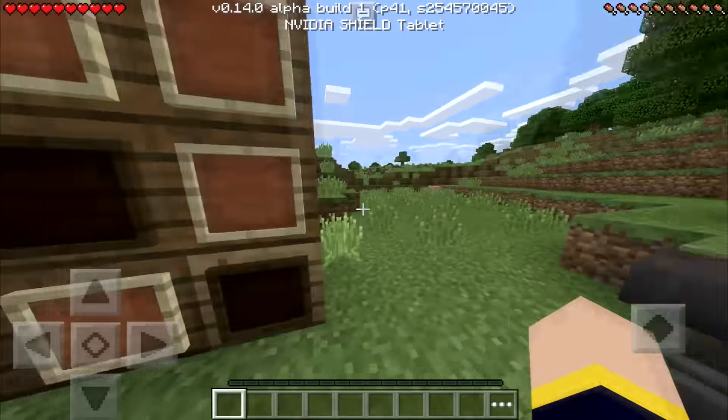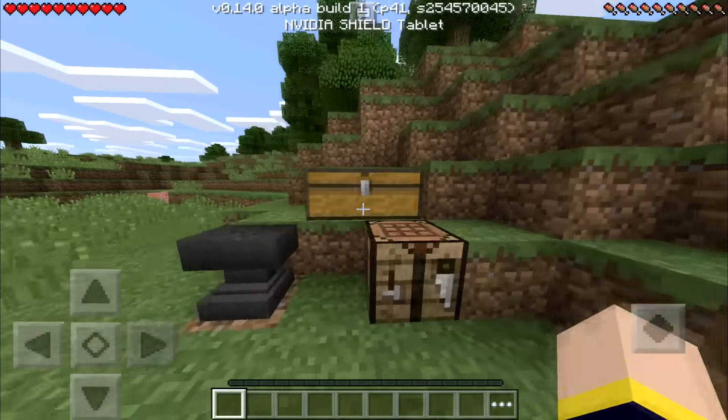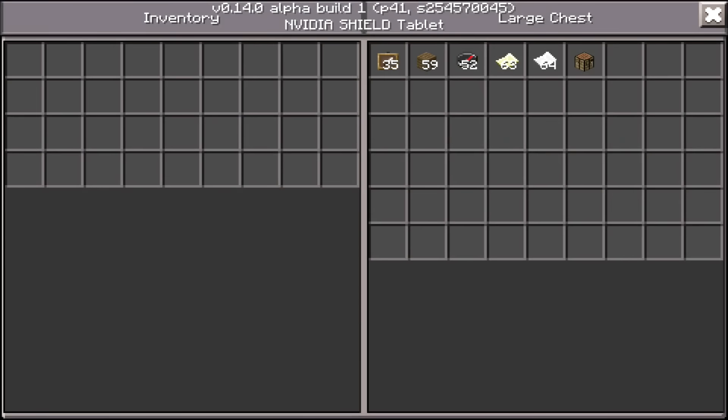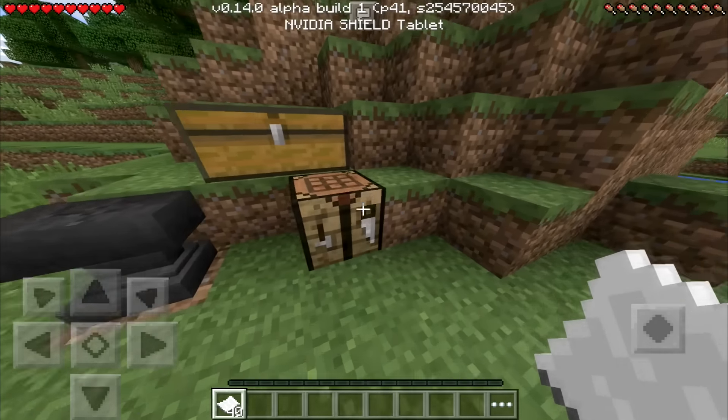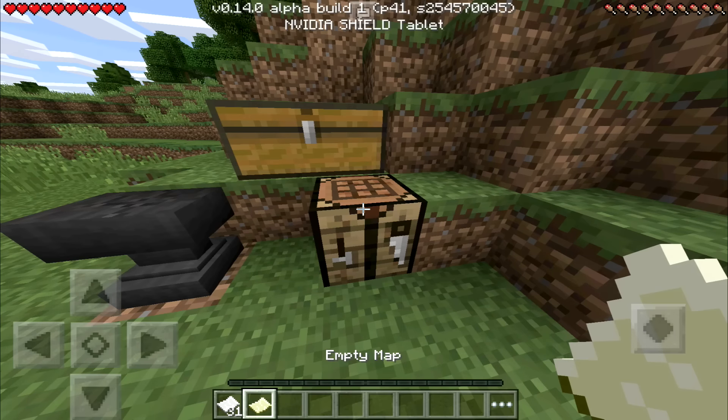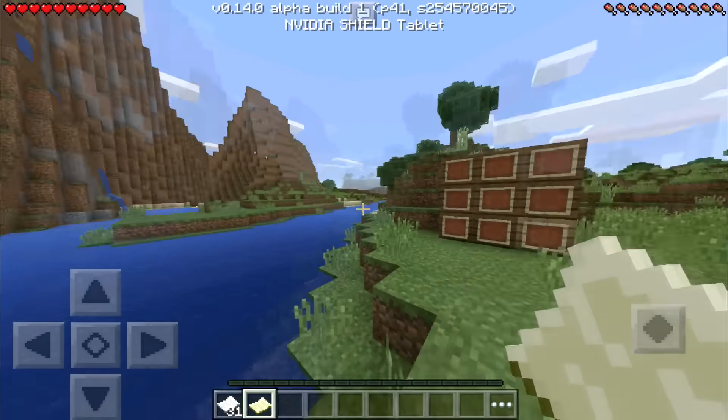Let's get started with the most basic thing everybody wants to know when it comes to Minecraft maps, and that is how to craft them. What you're going to need is nine pieces of paper. We're going to go to the crafting table — as you can see it shows up and says 'empty map' — and we can craft four of these but we're only going to craft one for now. So we craft the map and as you can see, we have an empty map.